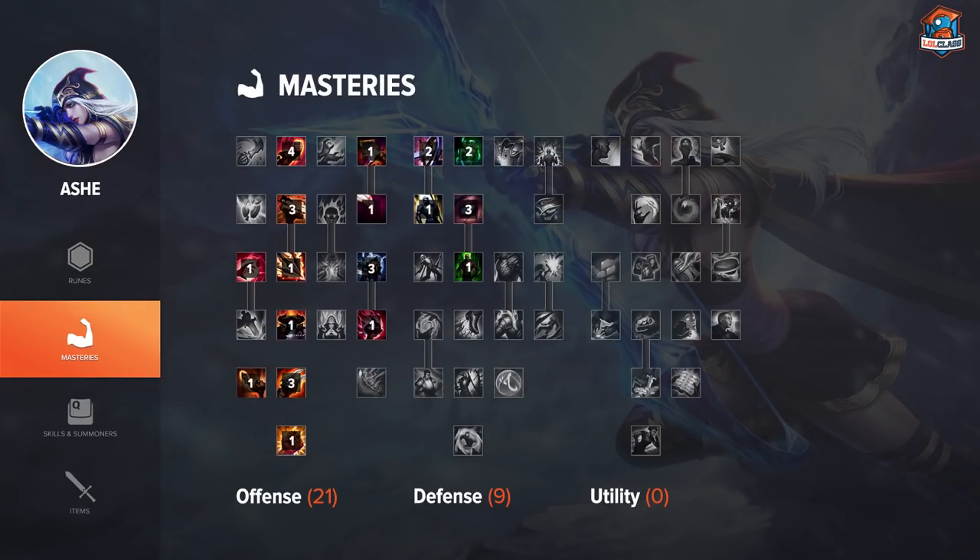Masteries are pretty basic — there's not much change for AD carries. The usual only change is between spell weaving and blade weaving. I take one point in spell weaving. There's actually something interesting about the new Ashe and Frenzy: the deep talent that gives you five percent attack speed per crit — you can basically always have that activated as long as you're attacking the same target.